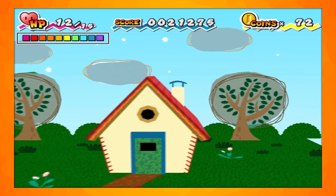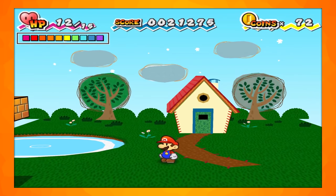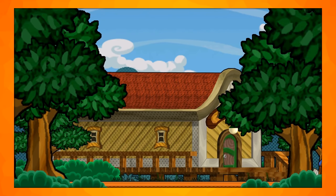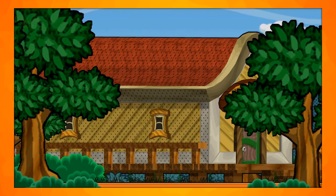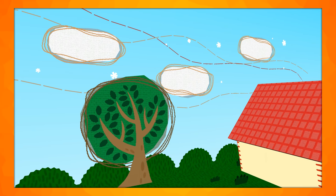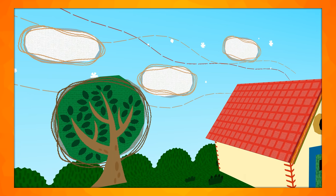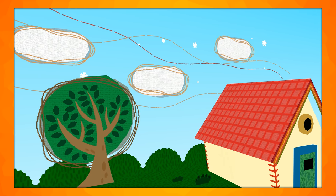Level 0 is a grassy place with a house and some cartoonish trees. It looks similar to the opening cutscenes from the Paper Mario games, and could have been intended for this game or may have been part of a possible cancelled game. This level goes for a more fabric-like, stitched art style, so it may not have been for Paper Mario.